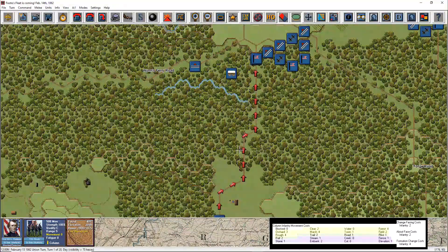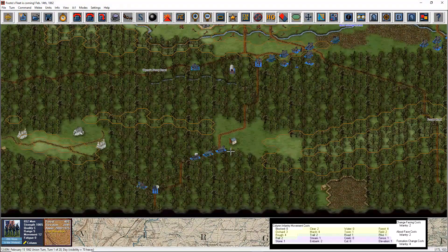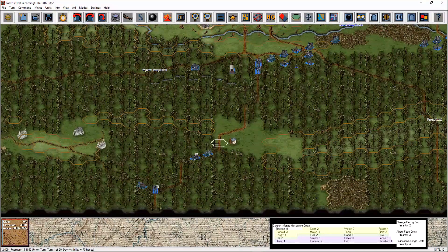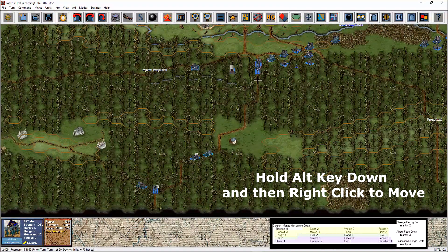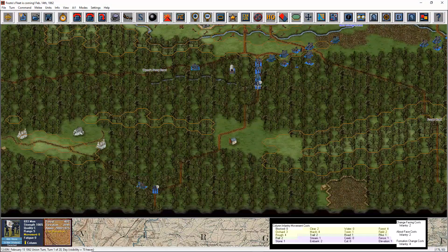Moving from hex to hex is time consuming though. A faster way to move your units is the drag and drop option — highlight or double click on a unit, hold down the left mouse button and drag it to where you want them to move, then release. The computer will move them for you. Occasionally it may choose a less than ideal course, but overall it does a good job about 99% of the time. To move multiple units at once, all units need to be part of the same brigade. Then highlight the lead unit, hold down the ALT key, and right click on the destination hex. All trailing units of the same brigade will simply follow the course of the leading unit.